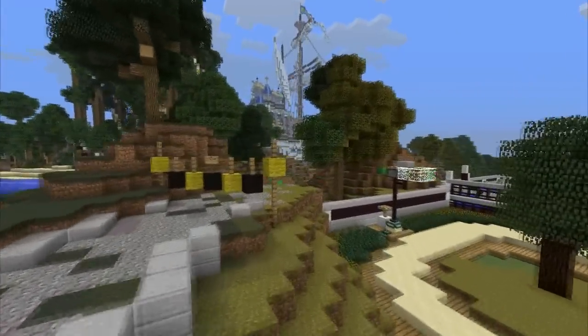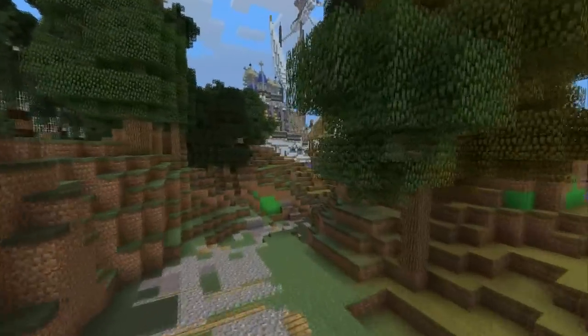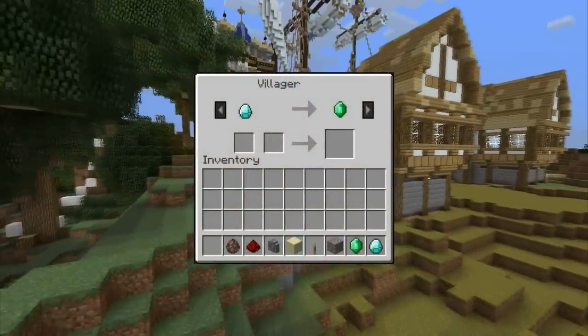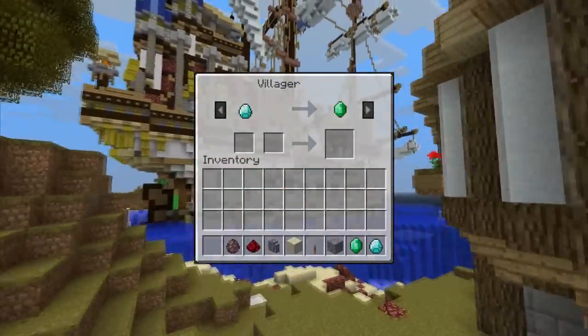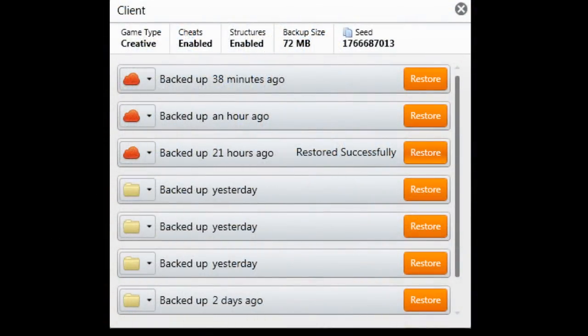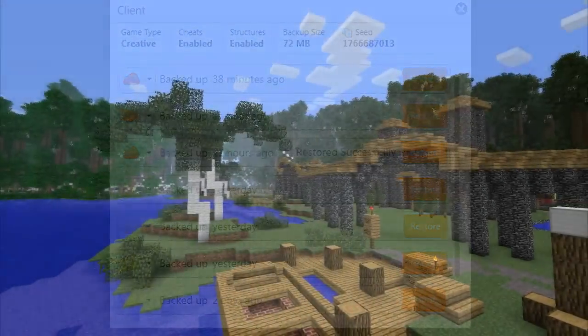Including your homes, your items — it will even save that one villager that stiffed you on an emerald-to-diamond trade. You can even see the details of your backed-up world with a single click, so it is easy to remember how big your world is, whether or not you used cheats, and even the world seed your map uses. Heck, you can even copy that seed you used with ease, so other people can see the majestic land that is your home.